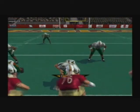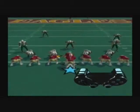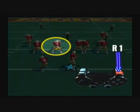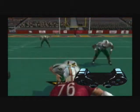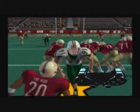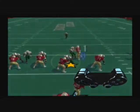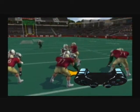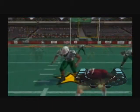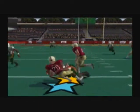For inside moves you might want to try the swim or rip move. To swim or rip to the left, press the L1 button. This is a good way for defensive tackles to squeeze into the gaps and disrupt the running play.